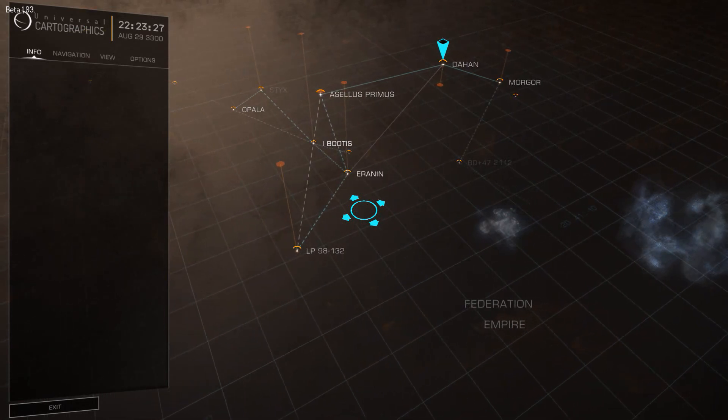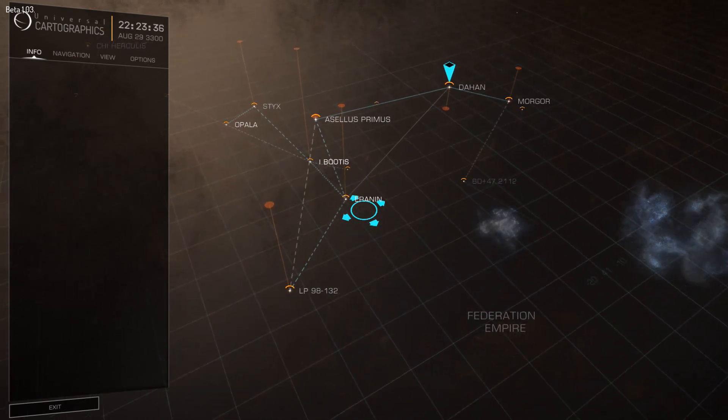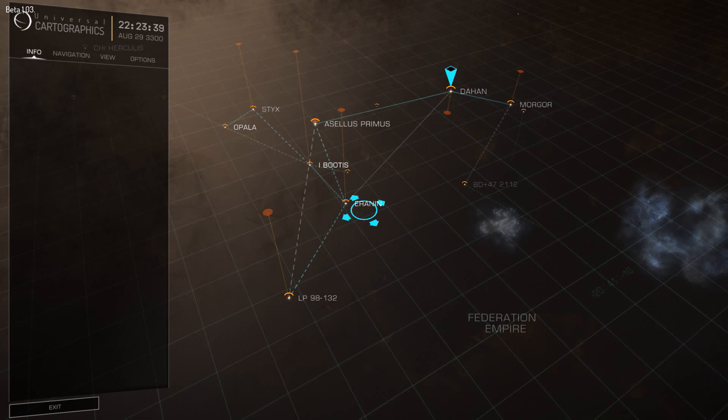Set cargo mass 8. Cargo mass 8. Plot route. Three jumps: Dehan, Acellus Primus, Ironene, LP 98-132.